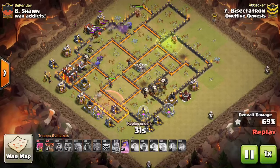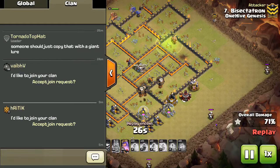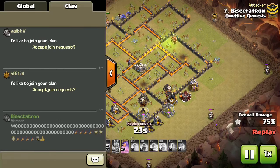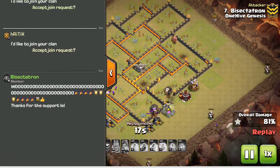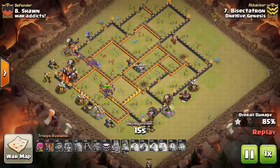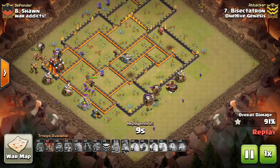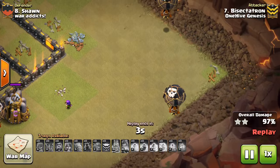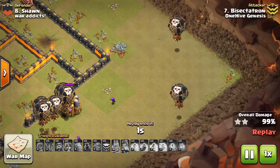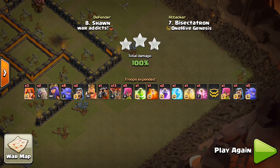That'll do it for this attack — we'll see the balloon parade one more time and I'll sign this off. I'll give myself a woo and thank everyone for the support. We're doing pretty good in this war — I think we have a pretty good shot at winning against War Addicts, a friendly war we got going on. I'll be sure to let you guys know how it ends. Thank you guys for watching, hope you enjoyed — let me know what you think in the comments and I'll see you guys in the next video. Bye, Sectatron out.